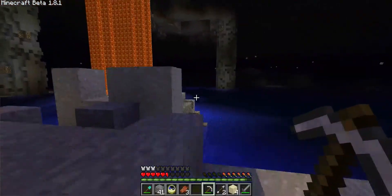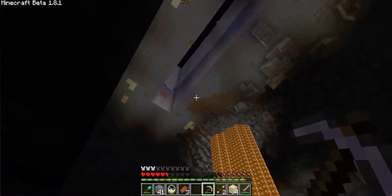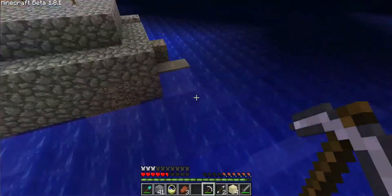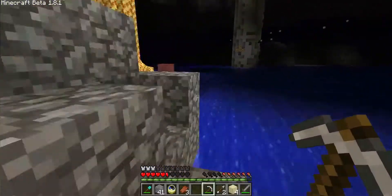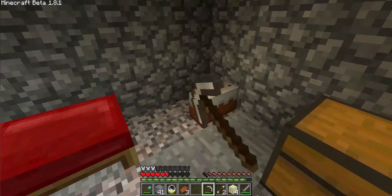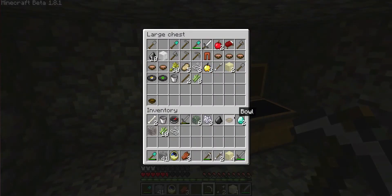Another thing I want to accomplish today is navigate up to the top using one of those little pillar things. I think it'd be a lot easier if we used a pillar to get up there, because I want to make sure that if there are any trees, I need them very badly right now. Looks like we'll just use the rest of that cake here. Let's just throw the diamonds in there, and the bucket — actually, the bucket we could use.